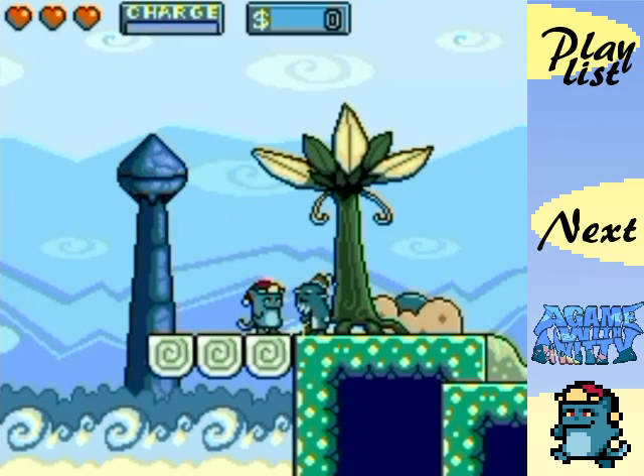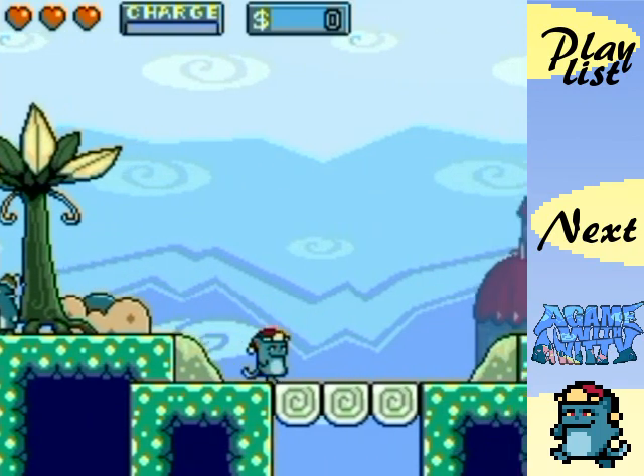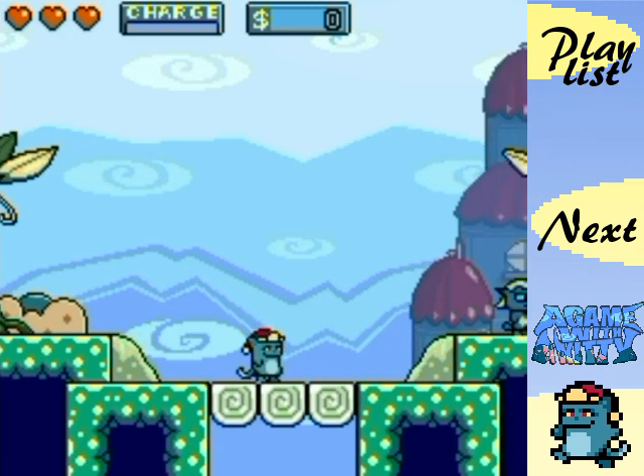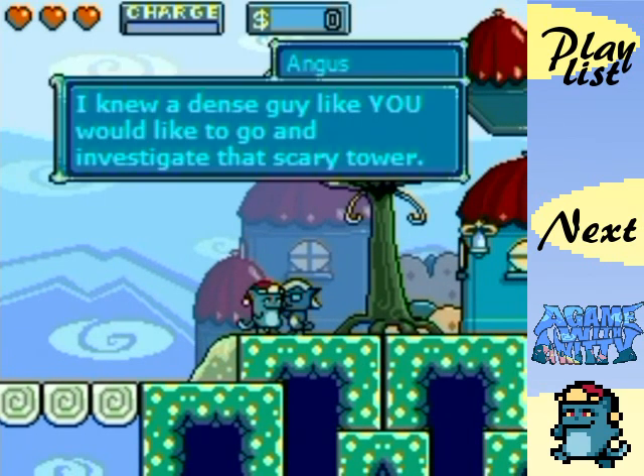If you press up you can talk to characters. The game does not support gamepads natively, so if you want to use a gamepad like I'm using right now, you'll have to use something like Joy to Key to map your gamepad through keyboard controls. If you're wondering why the quality is a tad blurry, it's because the game is only 218 by 199 in resolution, so I'm going to be upscaling this game to the best possible quality I can.